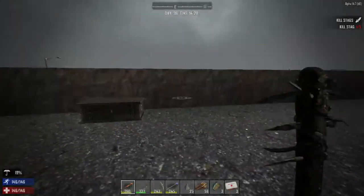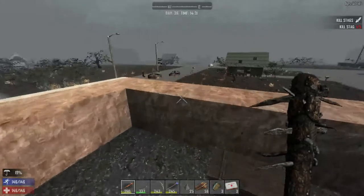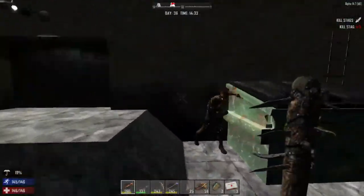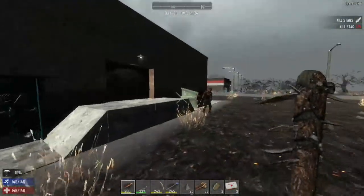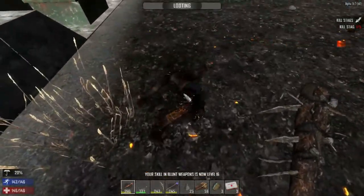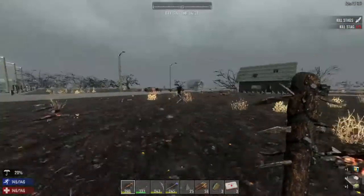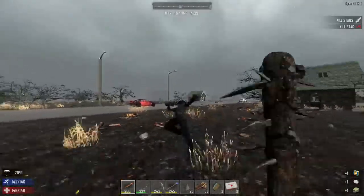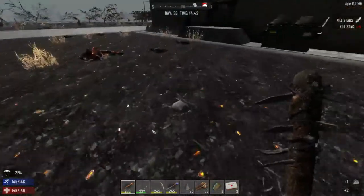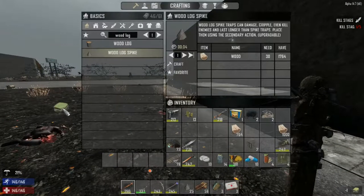Here we are — zombies walking around outside as we can hear them. I'm going to engage because it'll be disturbing. Come on boys — there we go, that one's done. How about you? Toast! Some more food — bring me some food, nice. More gunpowder for the blunderbuss. Okay, that was pretty good.